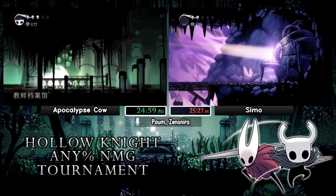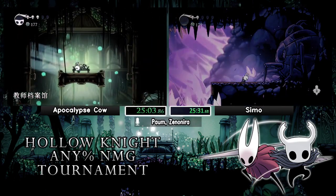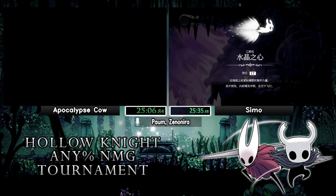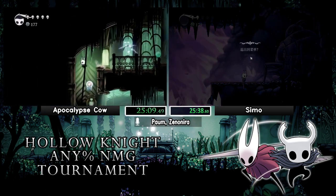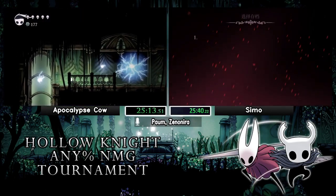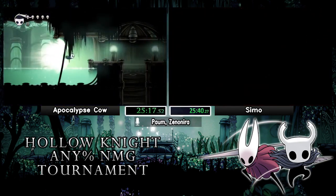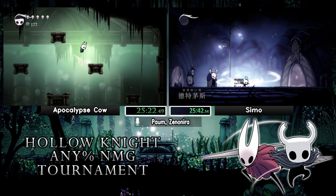Cow took two hits, so you want to be at as much HP as possible before UMU. With his lead, I wouldn't be surprised to see him bench at Archives. He doesn't necessarily know he has that big a lead — some racers choose to watch their opponent's stream, some don't. He does bench. He's doing left-side Archives — he has enough soul for it, and it was a good left side too, no damage taken.